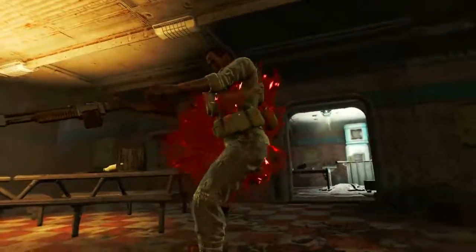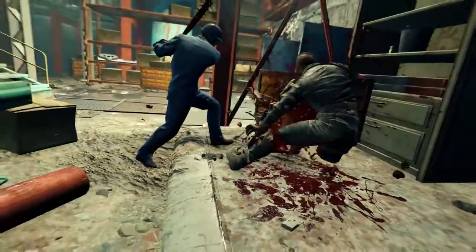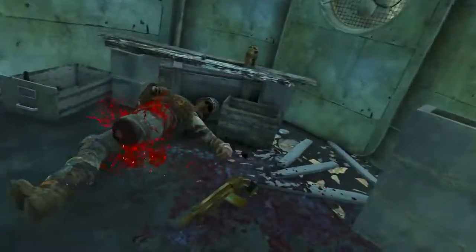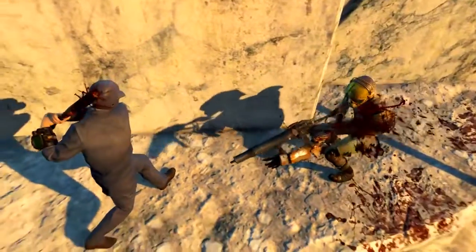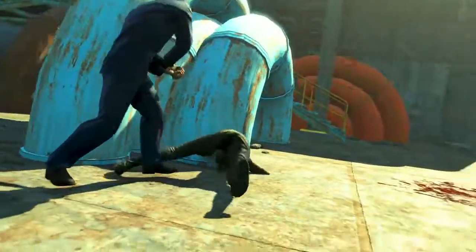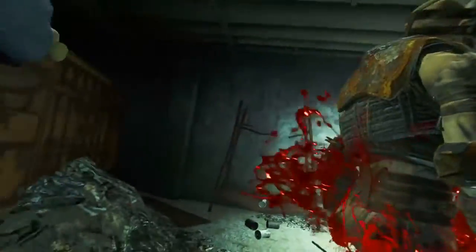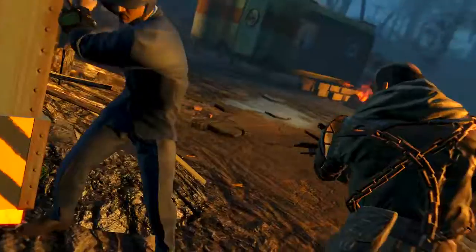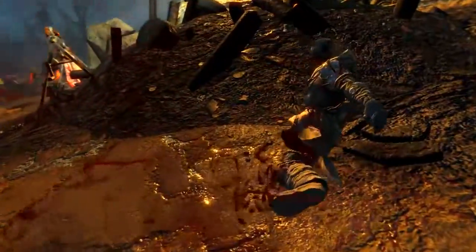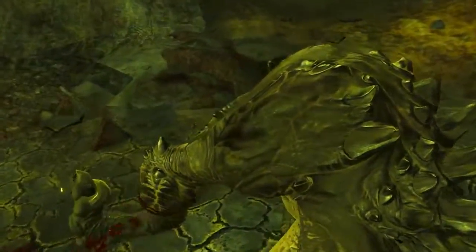Interestingly, the weapon is named after the city of Rockville, Maryland, where Bethesda's HQ is located. Also, the name Rockville Slugger is a parody of the real life Louisville Slugger, a popular brand of baseball bats made by Hillerich and Bradsby. The Louisville Slugger is also marketed as the official bat of Major League Baseball — well, the Rockville Slugger is the official bat of The Wasteland.